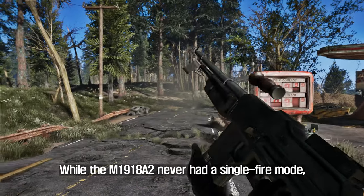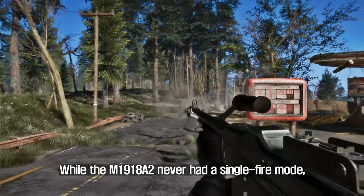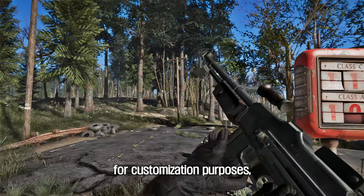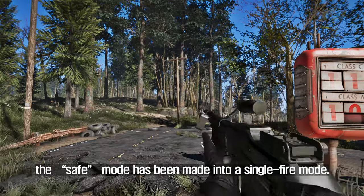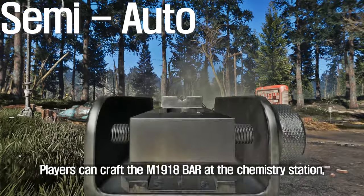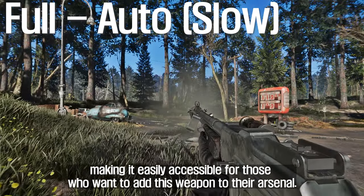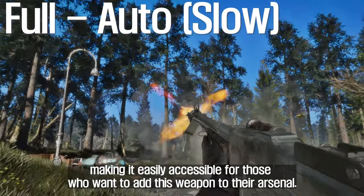auto, and fast. While the M1918A2 never had a single fire mode, for customization purposes the safe mode has been made into a single fire mode. Players can craft the M1918 BAR at the chemistry station, making it easily accessible for those who want to add this weapon to their arsenal.